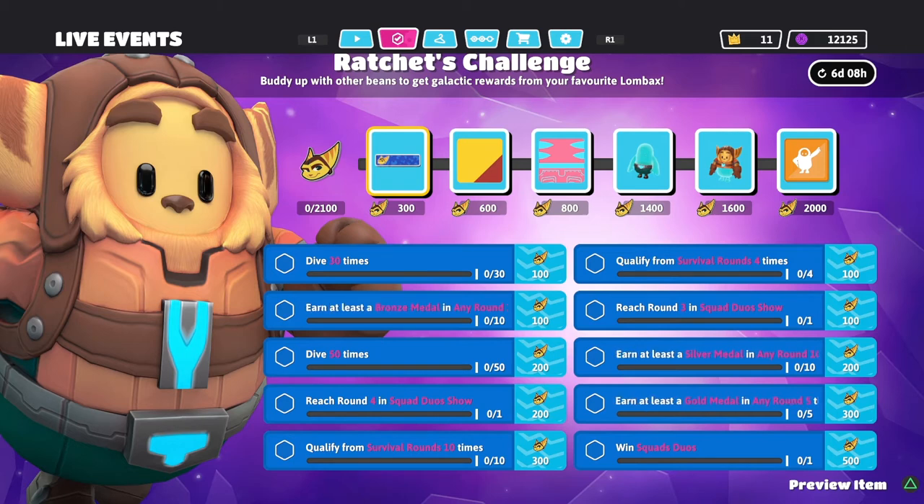Earn at least a bronze medal in any round 10 times — basically you have to complete 10 rounds. A bronze medal is earned literally for completing the round. There are only three medals: bronze, silver, and gold, depending on how well you do. Completing 10 rounds should get you this one.